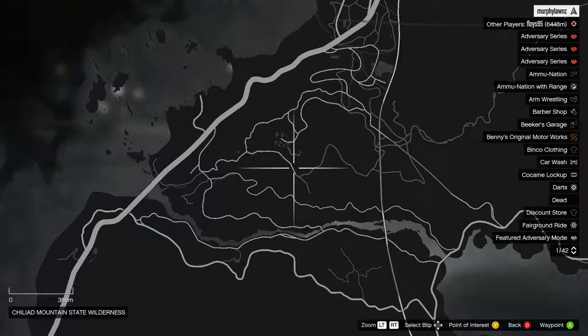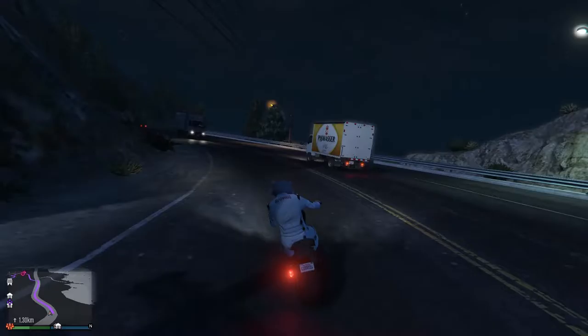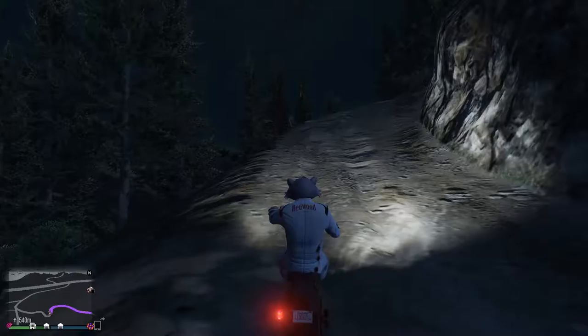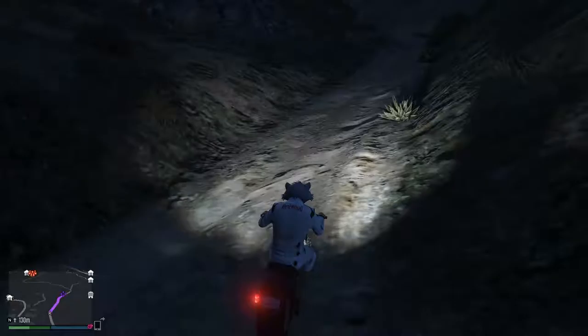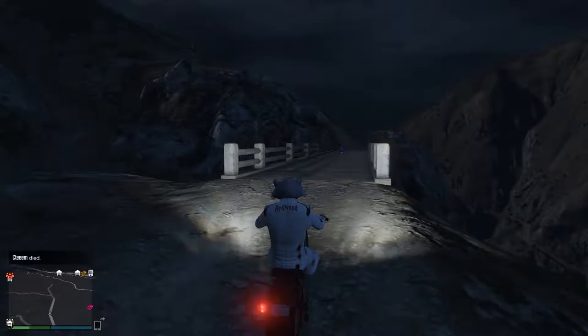Moving on to the fourth challenge, the first non-speed event. It's not far — just up the side of Mount Chiliad. There's a bridge just next to the nudist camp where we'll head for the fourth challenge, which is going to be motorbike jousting. You'll need to know how to use the melee attack on a bike. On controller I believe it's X plus RB or LB depending on which side you are.